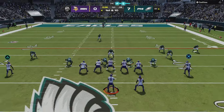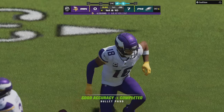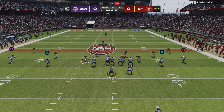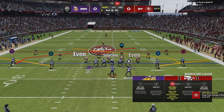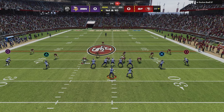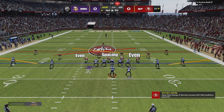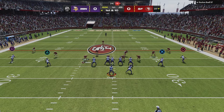This next example is cover one man — still single high. Again, we attack away from the back, read the second defender in, he widens, and we throw the slant. Now I want you to pay attention: I flip back to the first play and look at the difference. This is how you read whether it's cover three zone or cover one man — look at the even spacing on the second level.